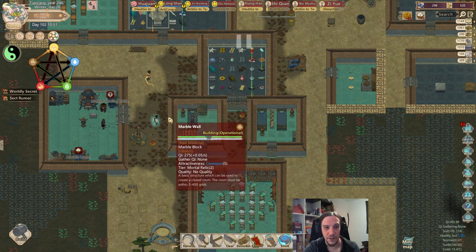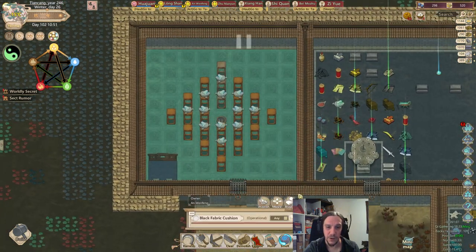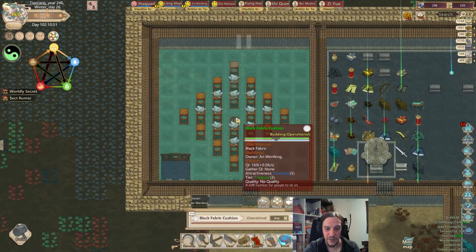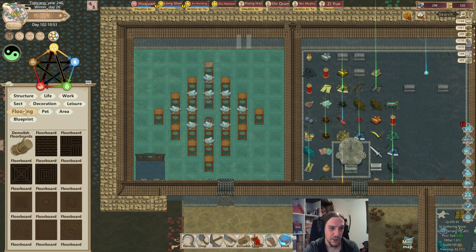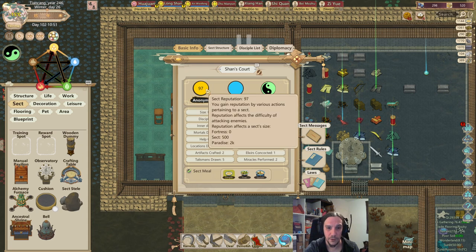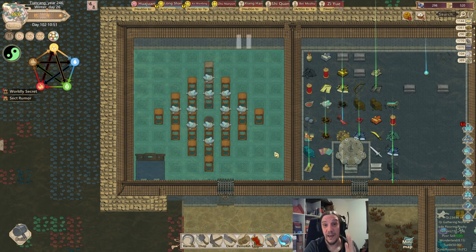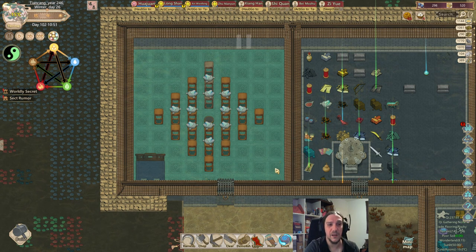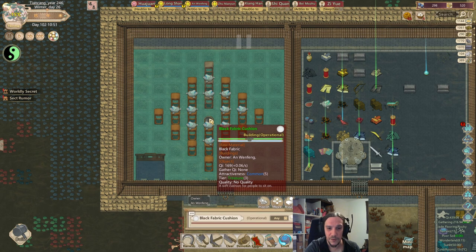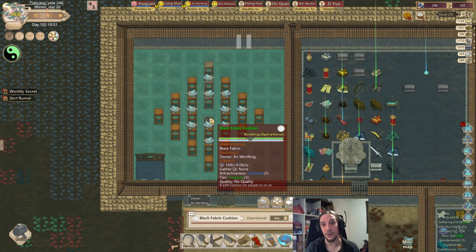So how does the cultivation itself work? You see these cultivation rooms, and this is a typical one. In the center lies a cushion — usually you would use a Qi cushion, but those are unlocked later when your sect is at 500 reputation. In the center of this construction sits the cultivator. The cushion itself will later be made out of the element of the cultivator so they can bundle their energy positively.